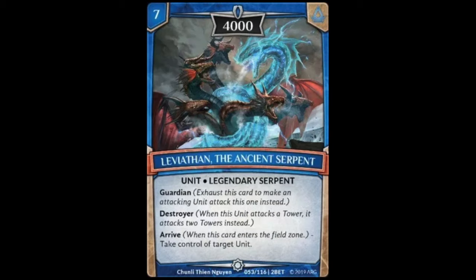Last but not least we have the argent rares. The first is Leviathan the Ancient Serpent, a seven cost unit with 4000 power. It has guardian, destroyer, and an arrive ability that reads: take control of target unit. This card can be extremely deadly if dropped at the right moment. It's very expensive at seven, especially for water where you want to play on your opponent's turn, but having destroyer, guardian, and the ability to steal a problematic unit from your opponent is super good.